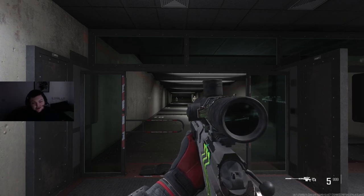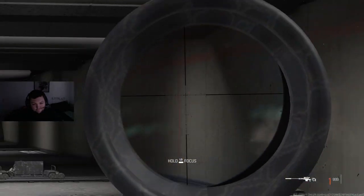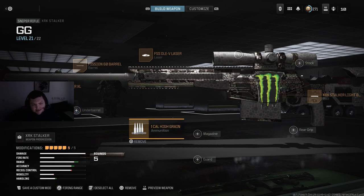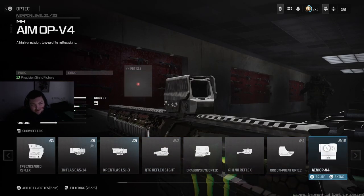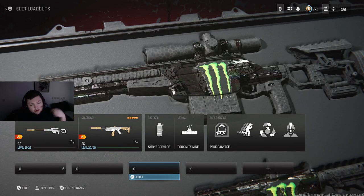The rechambering speed on the XRK Stalker is absolutely incredible. The bullet velocity and fire rate make this thing insane — it's definitely going to be one of the best long range weapons in the game, and just super annoying to fight. You could probably take off the laser and put on a low zoom optic and use it as a close to mid range weapon as well. But those are the two snipers I'm covering — now we're moving on to ARs.